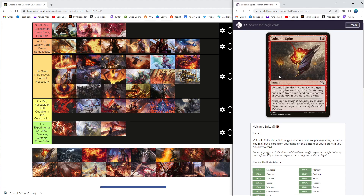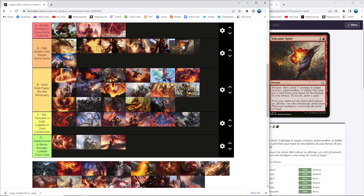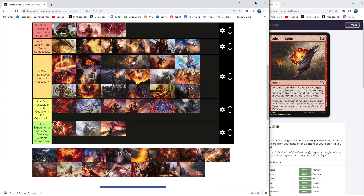Volcanic Spite — it's got a little bit of distracting text because of the battle thing, but we only have two battles in the entire cube so that's not a huge deal. It's technically strictly better than the previous card we were playing that does the same thing without the battle text. Another Abrade variant — it kills a creature, it hits a planeswalker, and it can hit a battle (though I don't think that's ever really happening), and then you get to improve your hand a little bit. Better than Abrade because it can hit a planeswalker, but still on the lower end of removal.